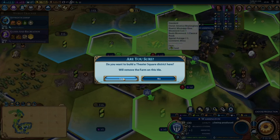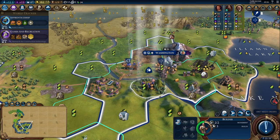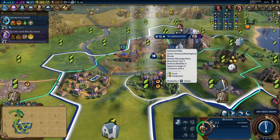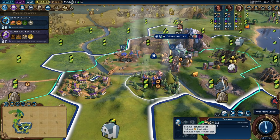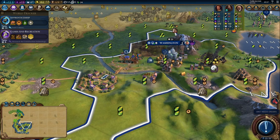So we're actually going to get rid of this farm — and I'll show you why. This theater square is currently going to take 11 turns to complete, but I have the ability to take this builder and remove the woods from this tile. This will grant us 45 production. We will be losing the woods off of this hill, so it'll only be a two food, one production tile. Doing what they call chopping — in this case, chopping the woods — to get the 45 production: whether or not it's worth it is a pretty subjective statement depending on your strategy. In this case we're going to do it, and now the theater square is only going to take six turns.